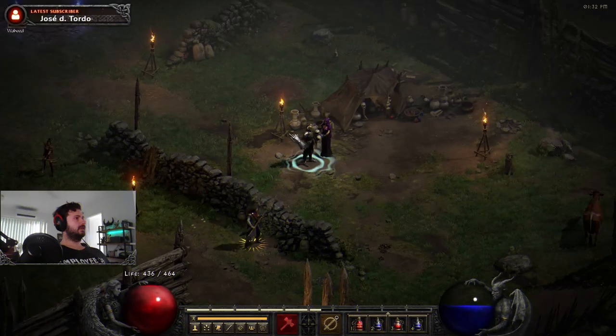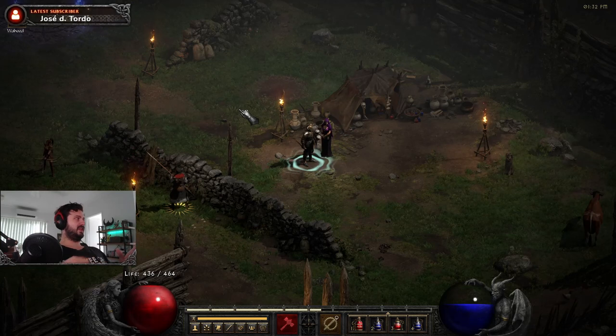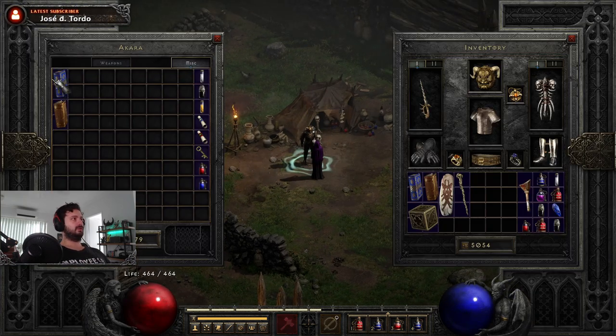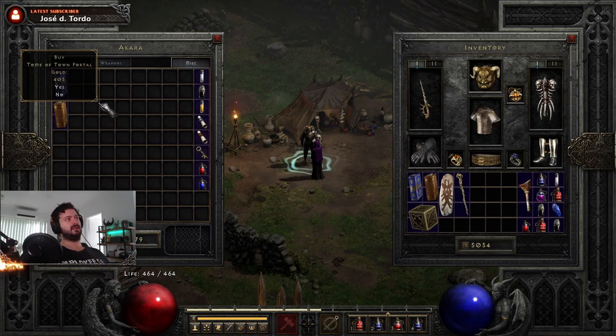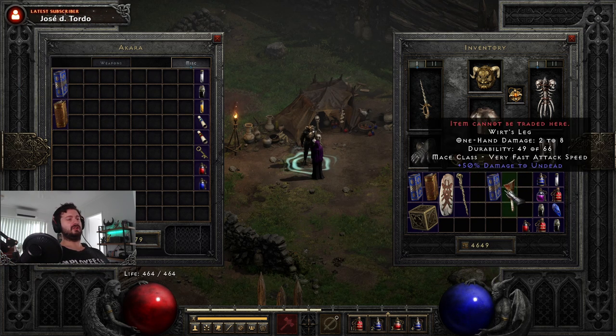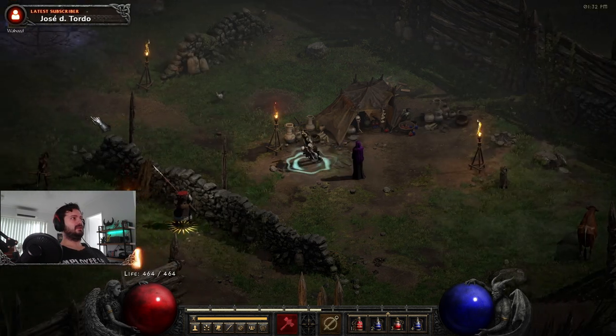So we've got Wirt's Leg. The next step is we need to get a Tome of Town Portal. We'll go talk to Akara - they generally do this in Act One - and we buy ourselves a Tome of Town Portal. So we've got Wirt's Leg and the Tome of Town Portal.